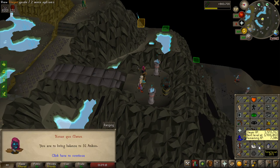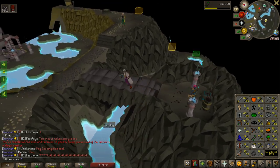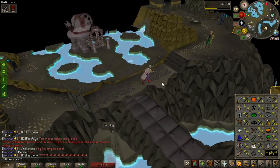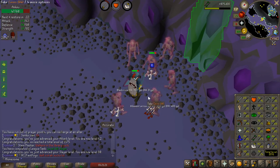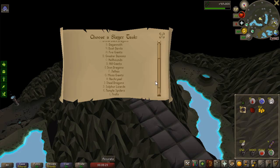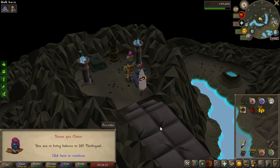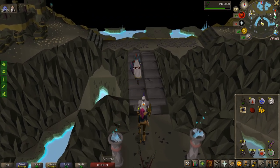I'm extremely close to 80 Slayer so I'm just going to do a quick Ankou task to get some points for the league task and also just hit 80 so I can do a Nechryael task after. I don't have many prayer potions and I don't think you can actually safe spot Nechryaels, but I'm still going to do the task with ranged using the potions I have.